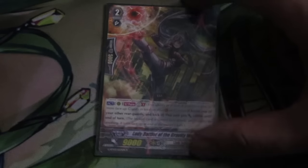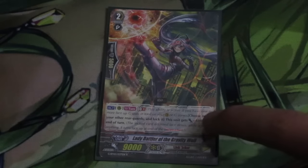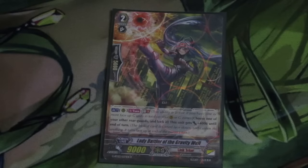On to our grade 2s, we have 1 Lady Battler of the Gravity Well. It's an on-hit — you choose one of your rearguards, lock it, and then this unit gets plus 4k. If you combo it with the grade 1, if this unit gets plus 4k, then you can give it plus 3k — it's a 16k column by itself. Super cool.